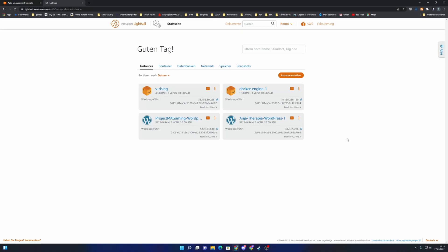Hello YouTube and welcome to our channel Project In My Gaming. My name is Art and today I want to show you how you can host a V Rising server in a Docker container based on Amazon Lightsail.